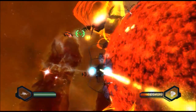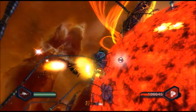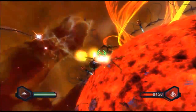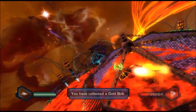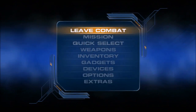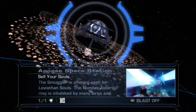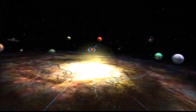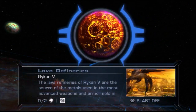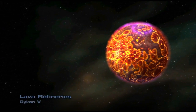We got it - we got the Gold Bolt. Leave combat. So now we should have, technically speaking... The Gold Bolt is technically gone, so perfect! Let's go get the two Gold Bolts on Rikon 5! And here we go - the lava refineries of Rikon 5.